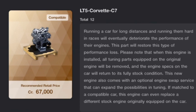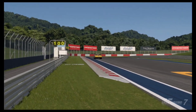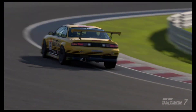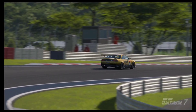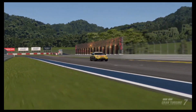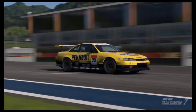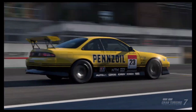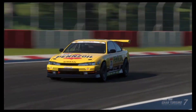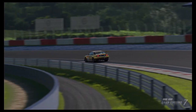But before we actually swap the vehicle, let's just test out the Silvia stock — though stock is the wrong word to use, because the Silvia is not stock. This is a fully upgraded SR20 that comes with the Silvia originally. It has an upgraded ECU, turbocharger, pistons, and so forth. The motor is fully upgraded, so this is the most we can get out of the standard engine.